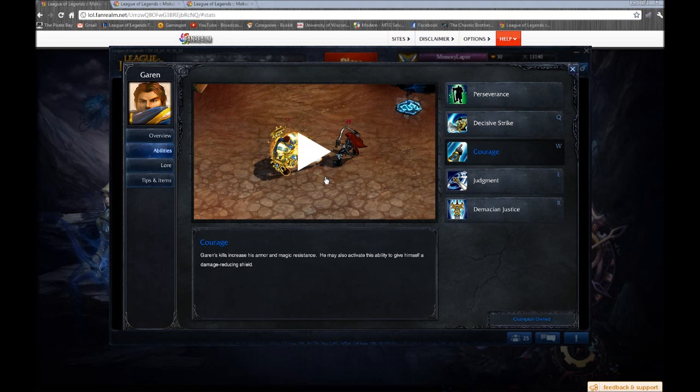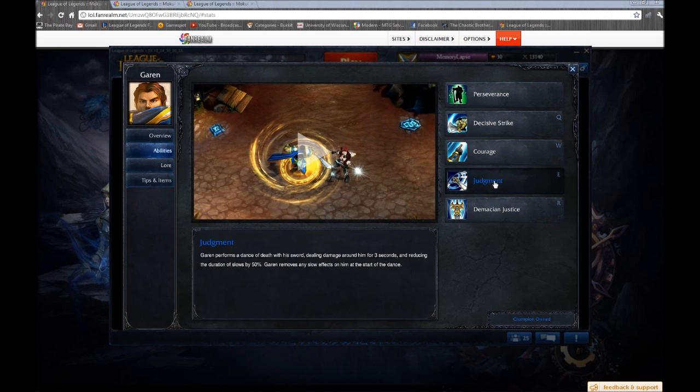Courage: unchanged since the last guide. Still one point at level two, maxed last. Q is obviously still maxed first. It's really your second passive — you need to get it charged up as soon as possible. That's why we take a point at level two instead of waiting until level four, because all those last hits give you extra armor and magic resist. Judgment — spin to win — my least favorite skill. Garen gets a bad rap because of this skill, but there are some interesting properties that tie heavily into what I want to discuss about his ult.